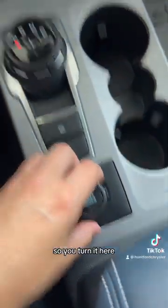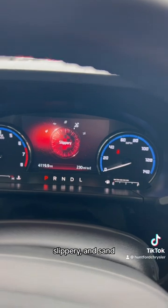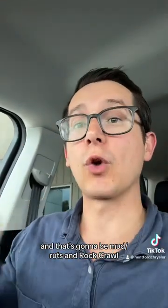It's a turn knob, so you turn it here and it's going to change your drive modes up here on the dash. So you've got Eco, Sport, Slippery, and Sand. There are two other drive modes that you can get on the Badlands and the First Edition models, and that's going to be Mud Ruts and Rock Crawl.